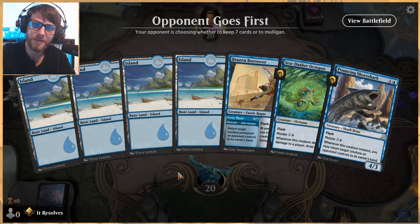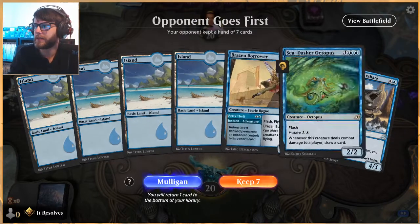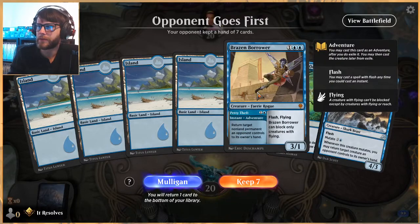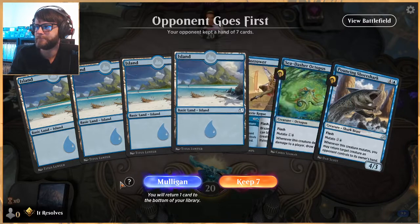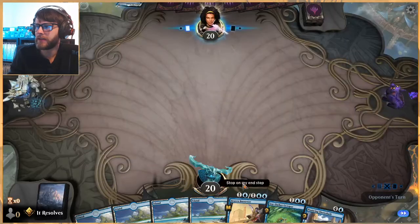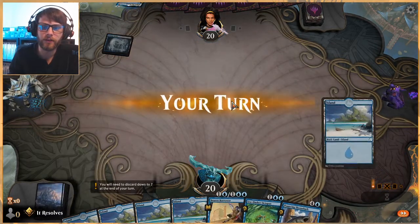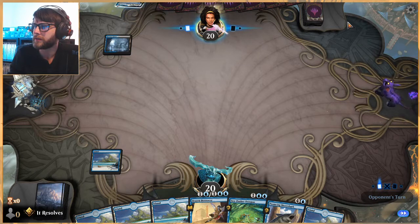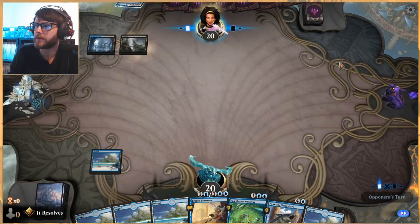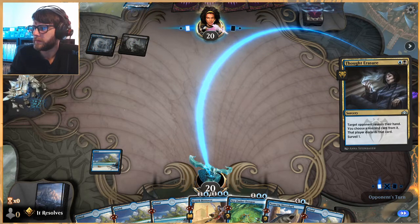Starting Game 1. The hand is a little bit slow but the Brazen Borrower is actually nice. I'm going to keep it. This is a Yorion deck so I kind of want to see how this goes, though this is not necessarily a very strong early keep because we don't have an early game threat to really push out there.